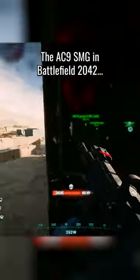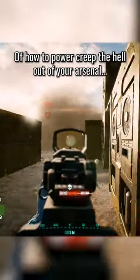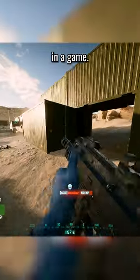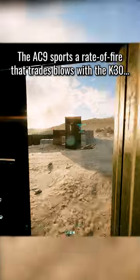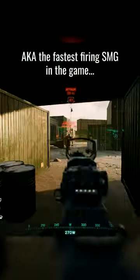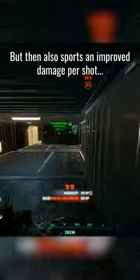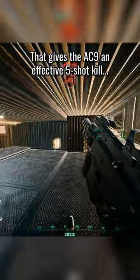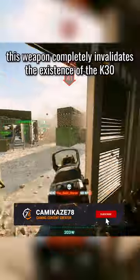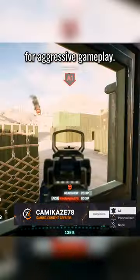The AC9 SMG in Battlefield 2042 is a perfect example of how to power creep the hell out of your arsenal in a game. The AC9 sports a rate of fire that trades blows with the K30 — the fastest firing SMG in the game — but also sports an improved damage per shot that gives the AC9 an effective 5-shot kill, as opposed to the K30's 6-shot kill. In other words, this weapon completely invalidates the existence of the K30 for aggressive gameplay.